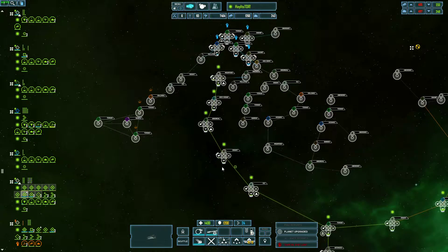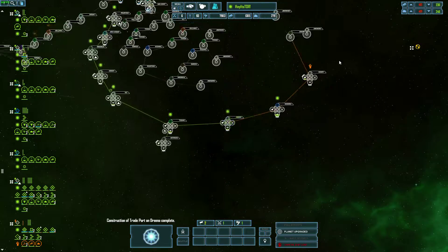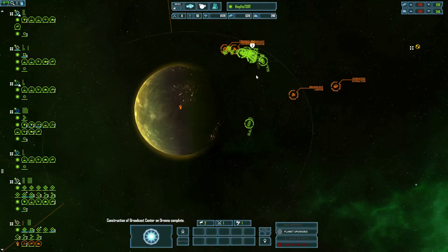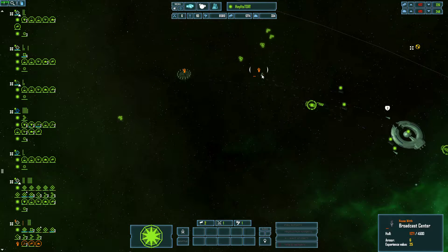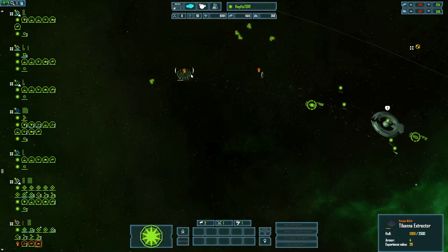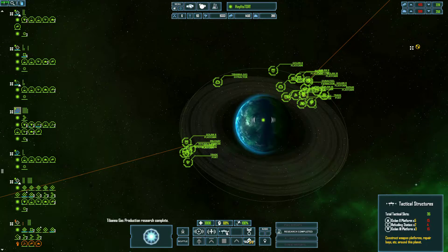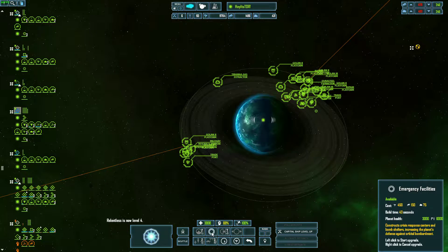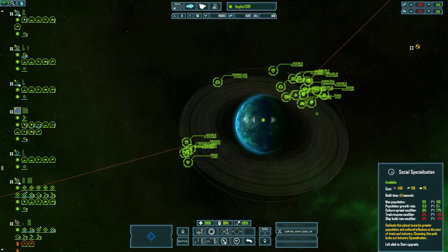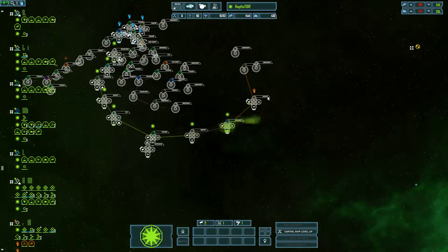I'm still waiting for my fleets. Nevermind, I was gonna send them out to clear those areas. So good, you don't have to do that. What have I got — shit, I've only got frigates. I need to build something — I can't build anything else, dammit.